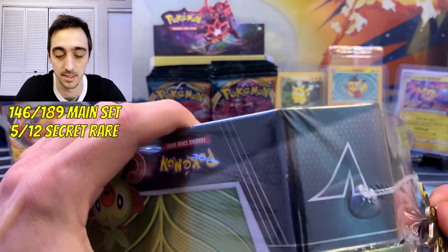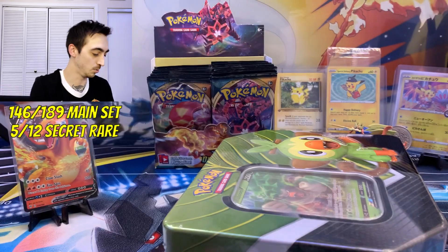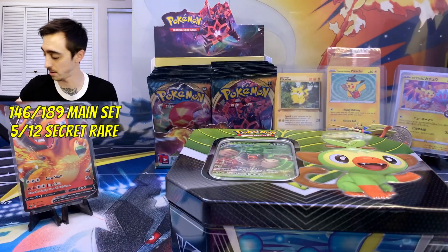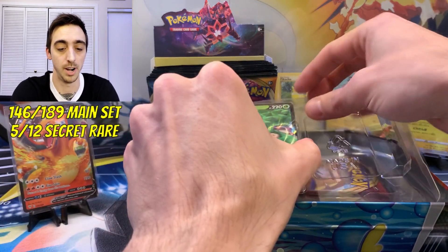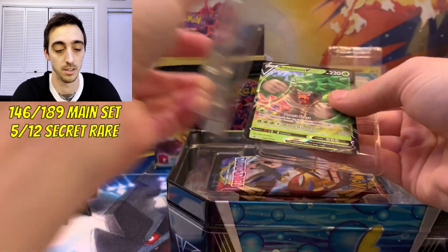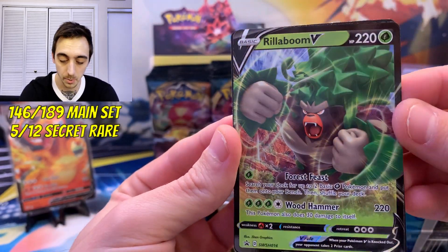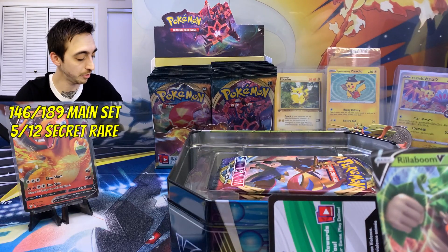Let's see if the lucky grass starter streak holds. These are the same packs from the beginning of the year. We have got a cool little Rillaboom V promo here — Sword and Shield number 14, Rillaboom V promo. We'll pop this guy in a sleeve — you know I'm a big promo fan.